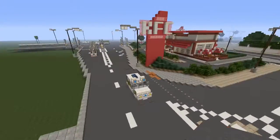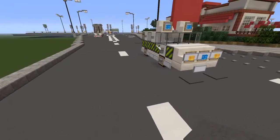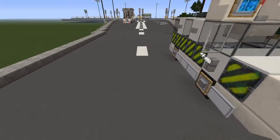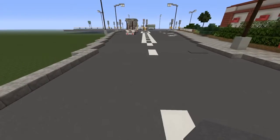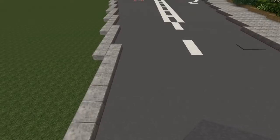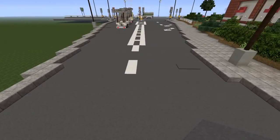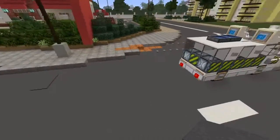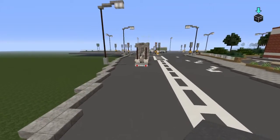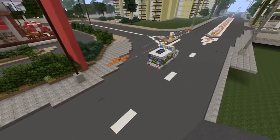Let's start from here. I use grey wool for the roads and then white wool or light grey wool for the road markings. A lot of people tend to make each lane about five blocks wide, whereas I change it up — some are five, some are six, some are seven, because not all roads are the same anyway.